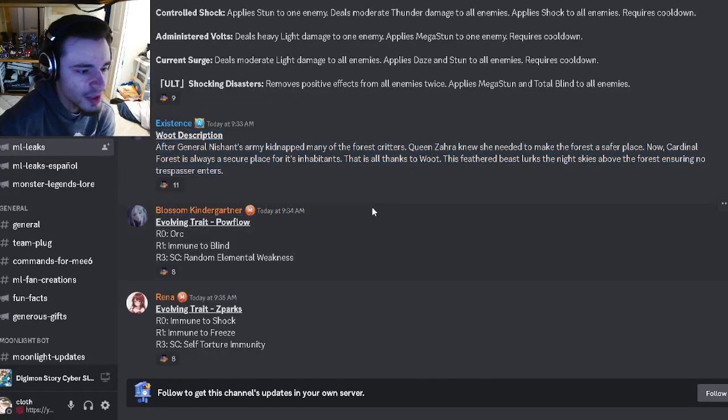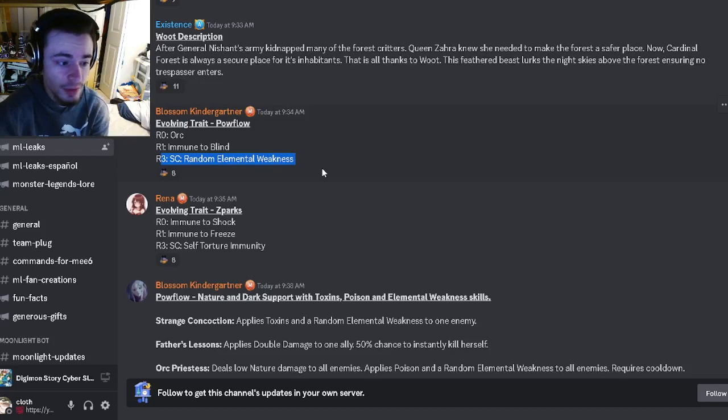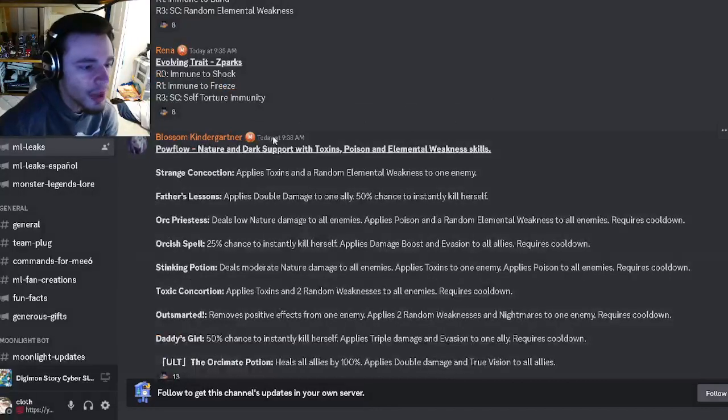We also have Woot's description, and then two evolving traits — one for Pow Flow, who has Orc, Immuno Blind, and Random Elemental Weakness, which is okay. And one for Z Sparks, who gets Immuno Shock, Immuno Freeze, and self-torture immunity, which is pretty good. Definitely try to get Z Sparks.